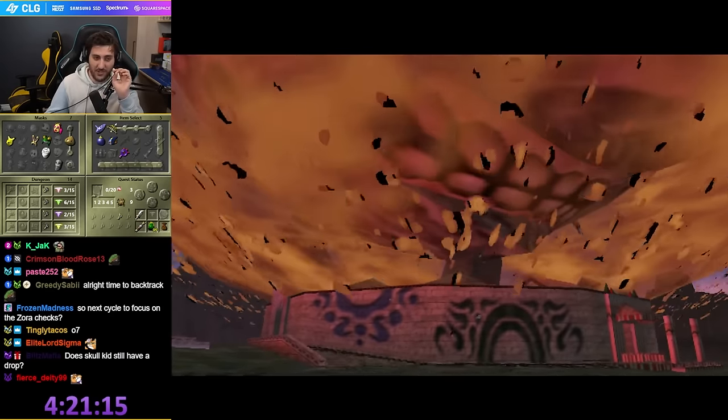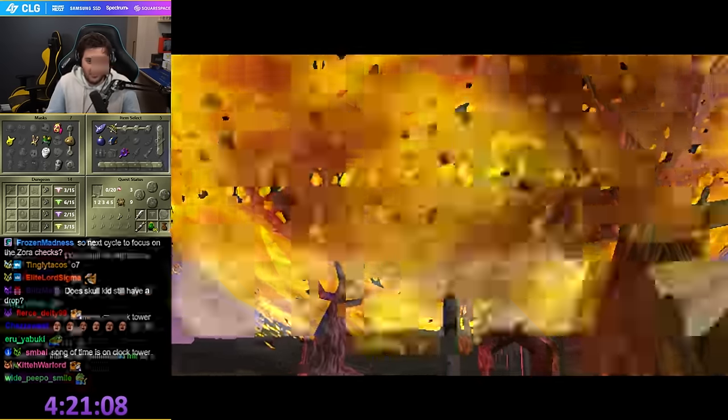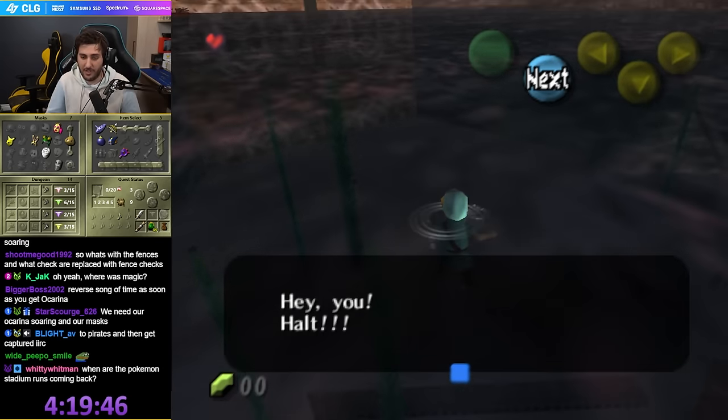The big things we're missing right now are obviously the remains. We haven't found any temples yet, haven't been able to get into a single dungeon. Once we get into a dungeon, that's a lot of checks. So we want to get caught by the pirate right away. Caught by pirate — that puts us here.